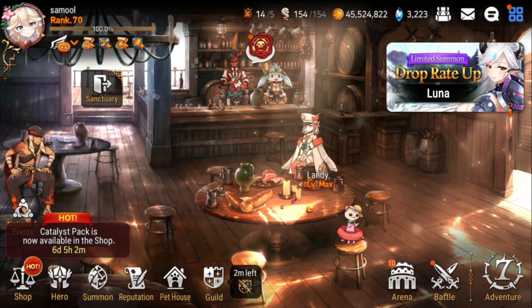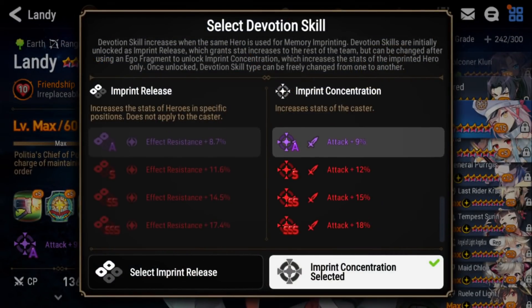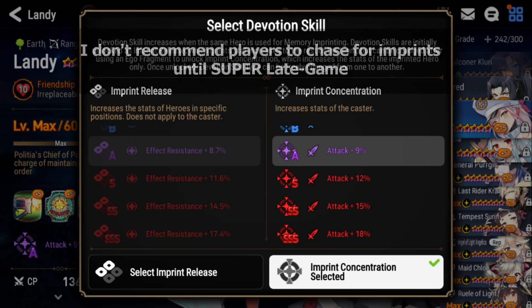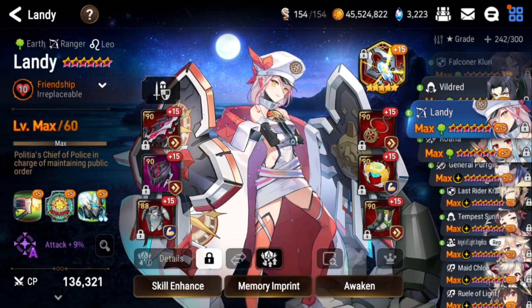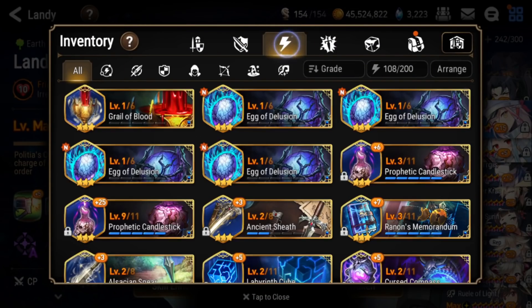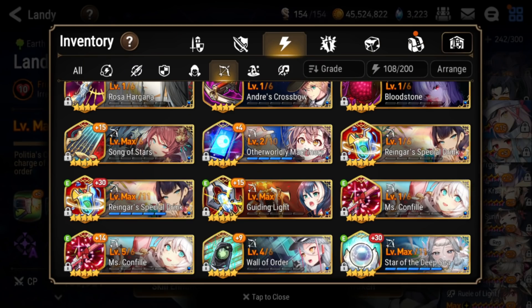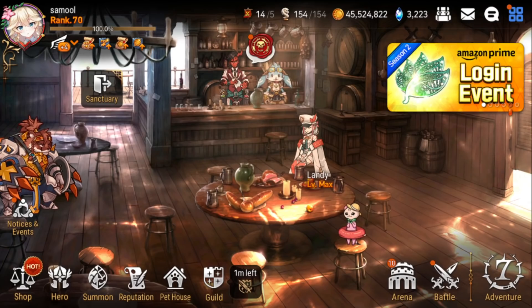What is up guys, it is Small here back with another Epic Seven video. Today I'm going to be doing a summon video, pulling on the Landy banner. As you can see I already have Landy, but I have her imprinted at A and I really want to try to get her to triple S if I can. I only have enough bookmarks for one pity at the moment. I'm aiming for SSS so I'm guaranteed to get at least S, but hopefully I can get two more copies. Even getting the artifact would be nice — I think I have Wall of Order but only one copy, and I'd like to max it eventually because it's limited and might get buffed, since it's sometimes used on Landy in cleave.